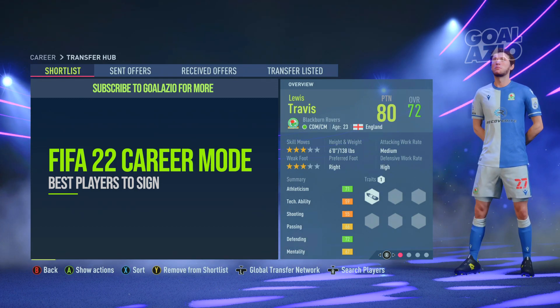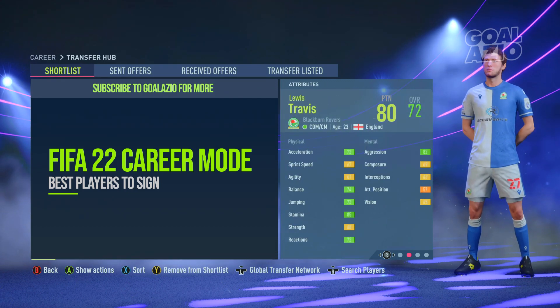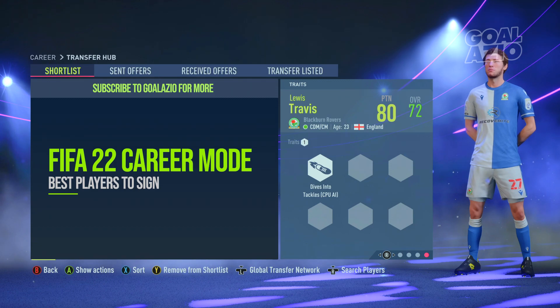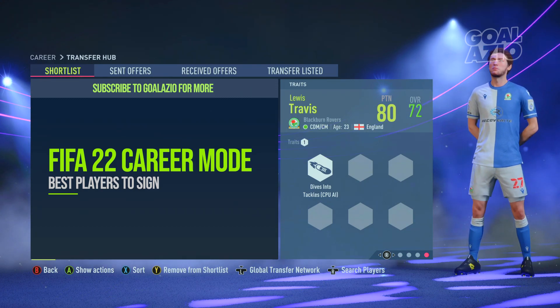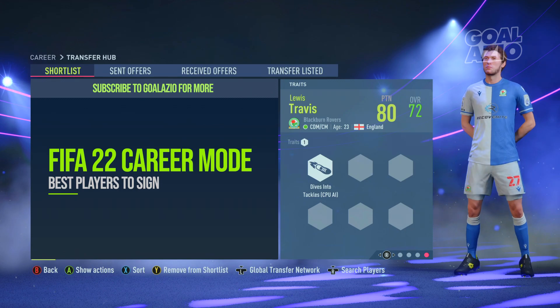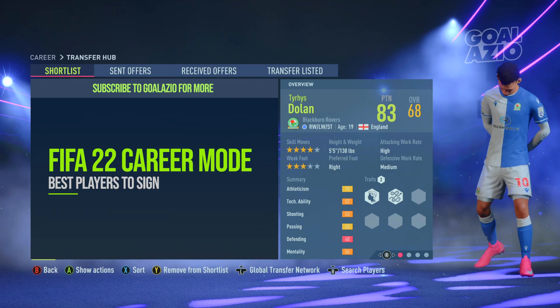Coming next, we're looking at Lewis Travis. He doesn't have the highest potential — just 80 — but he is one of the best all-around central defensive midfielders I think you'd end up using. His defensive awareness is in that low 70s mark, but aggression is at 82, stamina is 85, and acceleration, sprint speed, balance and agility are all in the mid 70s. I like him for that stamina and work rate. He does have the trait of diving in, and I think he's been done a bit dirty with that 80 potential because he performs brilliantly.